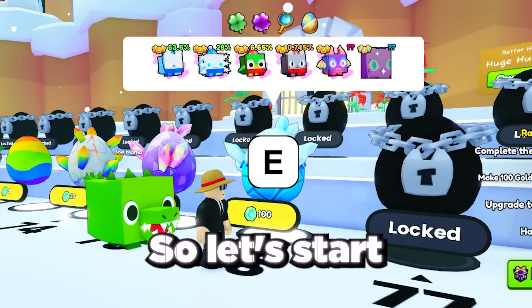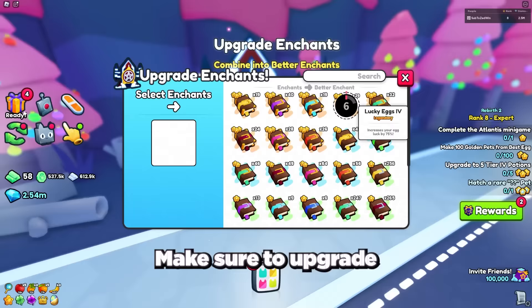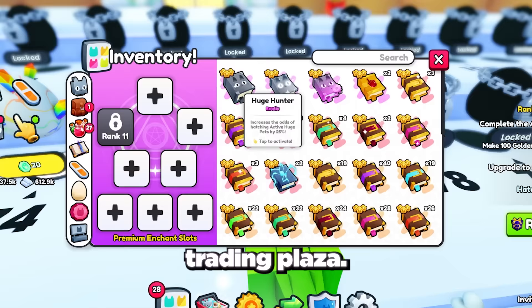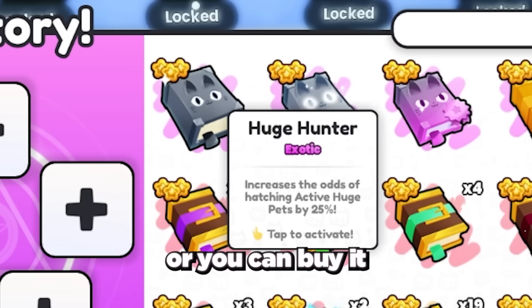Let's start with some of the easiest huge pets to get in the game, which are located at spawn. The first tip is to equip all your best lucky enchant books, which will boost your luck when hatching. Make sure to upgrade your lucky enchants or buy good ones from the trading plaza. If you have the huge hunter enchant book, use this instead — you can get it from opening 750,000 eggs or buy it in the trading plaza for around 2 million gems.